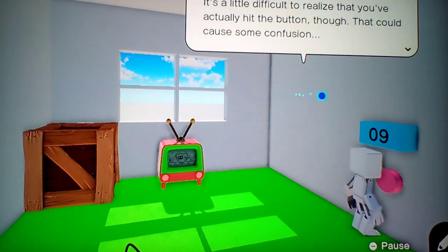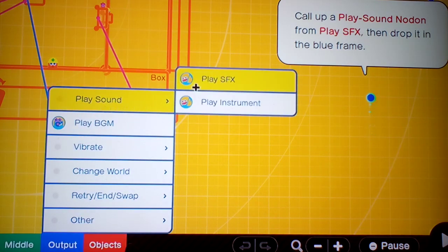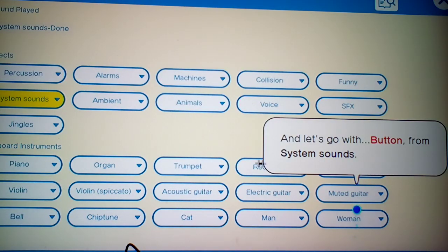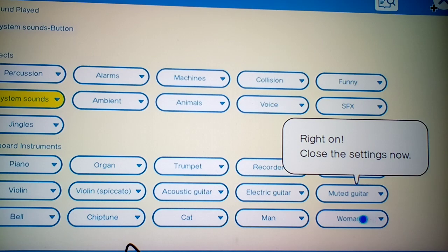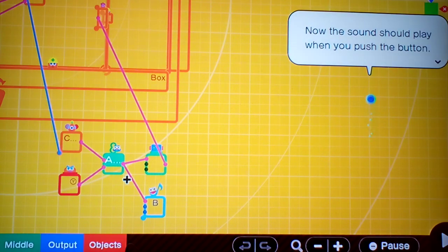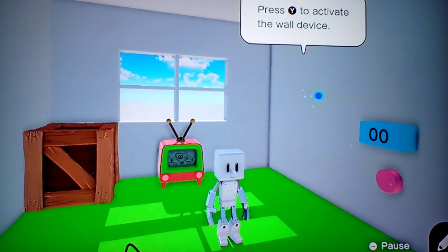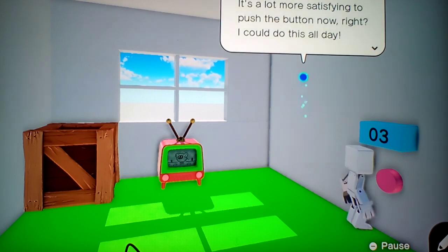It's a little difficult to realize that you've actually hit the button though — that could cause some confusion. We need some sort of sound when you push it. Let's add a sound effect. Go to play sound, bring it in, open other settings, and set it to system sounds. Now the sound should play when you push the button. Only one way to find out. Click click click — it's a lot more satisfying to push the button now. I could do this all day.